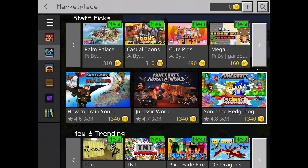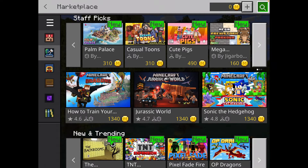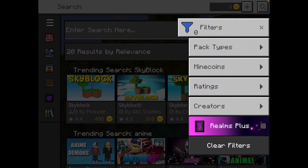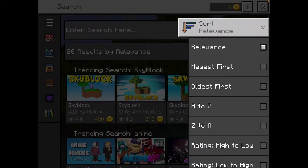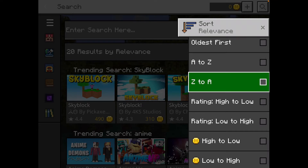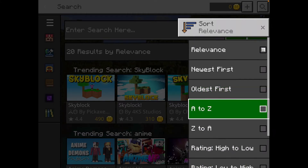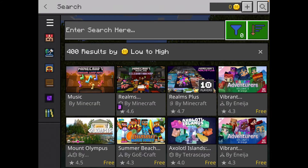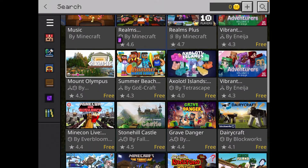But if we tap on the magnifying glass up in the top right corner — I have zero Mine Coins so I cannot buy any of these — we're now in the Search tab. It's not in the menu bar. You can get Filters, which we'll get to in a second, and Sort By, so you can sort from low to high in Mine Coins. If we go low to high in Mine Coins, you'll see a lot of free content just pops up on the screen.